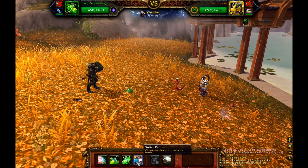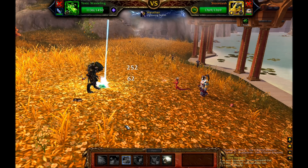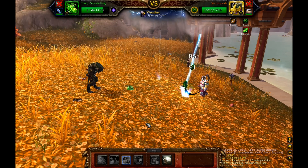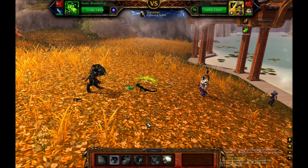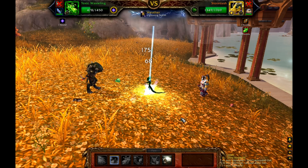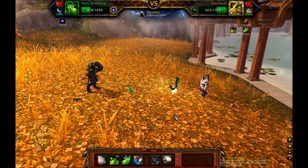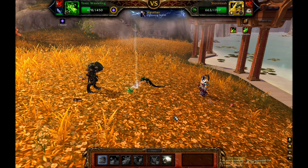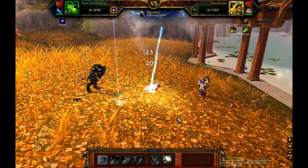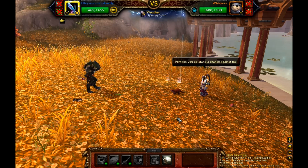That's when you bring out your Toxic Wasteling from the Auction House or the Valentine's Day event. I have a green one — I haven't upgraded it to a blue version yet, but green will do. You're going to want to use your third ability and your second ability. It's going to make him take 25% increased damage, and the other ability increases his damage by about 100 per attack. He's going to get killed, but you're going to put a debuff on him which is going to make him die too.